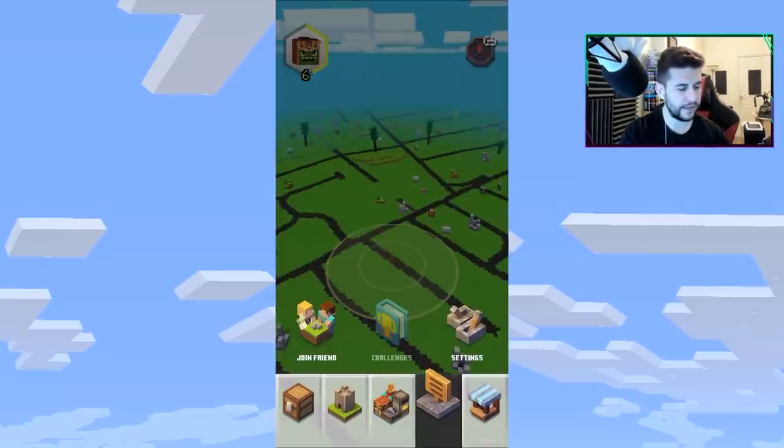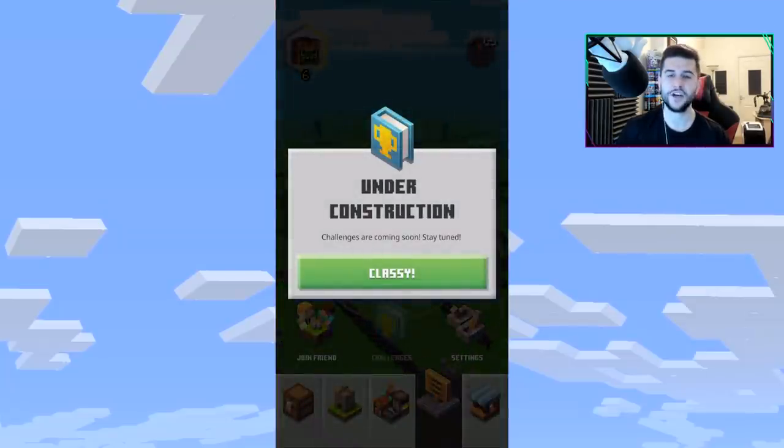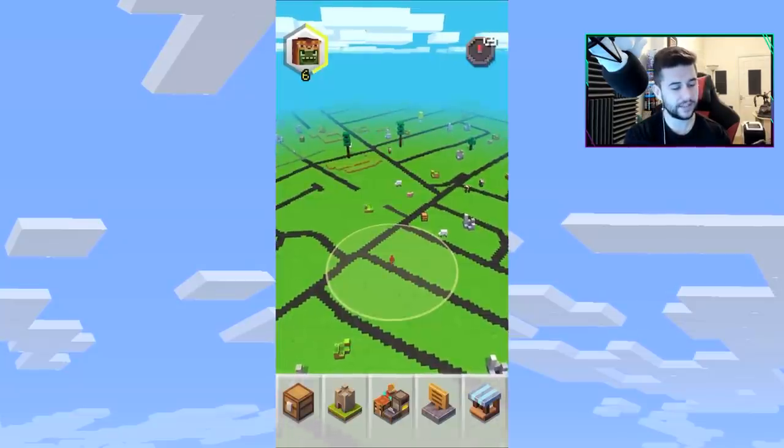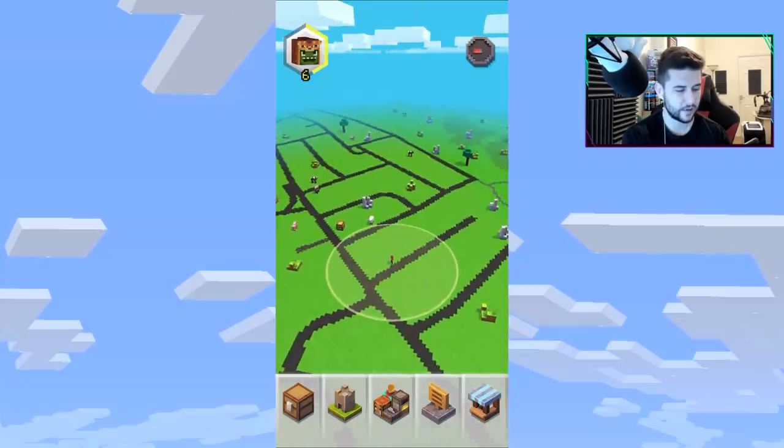Something we might see very soon: inside the store there's a section called Challenges, and it says 'under construction — challenges are coming soon, stay tuned.' I think challenges are basically like achievements — go out and collect a certain amount of cobblestone, collect a certain mob — and you'll get rewards, probably gems.